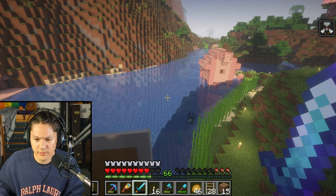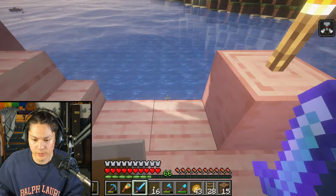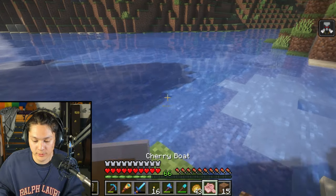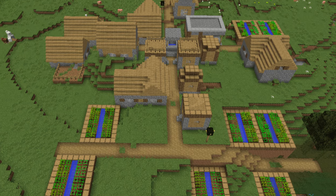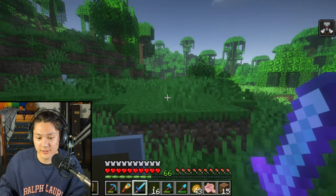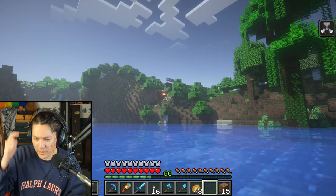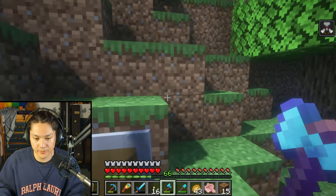Do I have a boat around here? I thought I had a boat — where did my boat go? So I'm going to need to build a boat. Oh, there's my boat! I think I know where a village is — I think there's a village that way, but it's pretty far away, so I'm going to be running for a while. Let's get back in my boat. I remember this broken nether portal. It's time to get out of the boat.